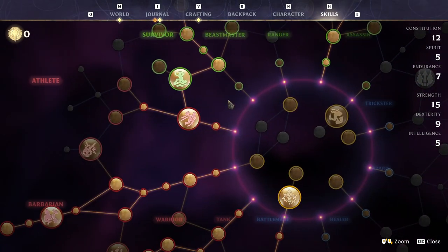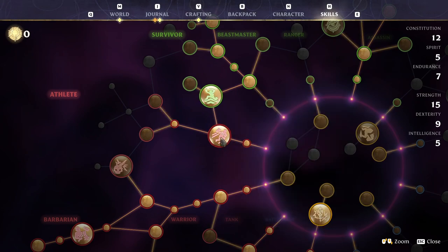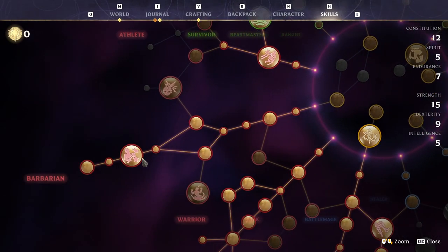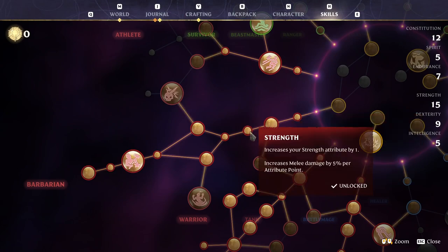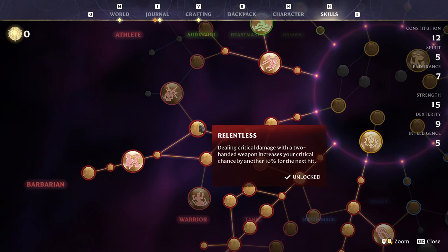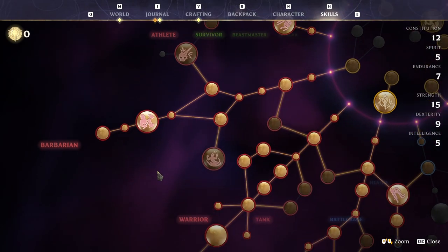Once that's done, you can put points into Jump Attack and Double Jump early on, or go straight into the barbarian tree. In the barbarian tree, go strength, Heavy-Handed, strength, constitution, Relentless, Breach, constitution, Heavy Specialization. I've done a lot of testing — it says it allows you to attack faster with two-handed hammers, but it also works with two-handed axes even though the tooltip doesn't say so. It buffs both, which is why we've taken both cutting and blunt — we can switch to whatever we want.